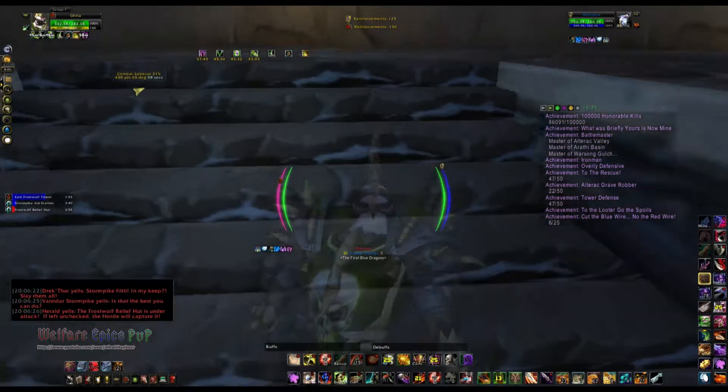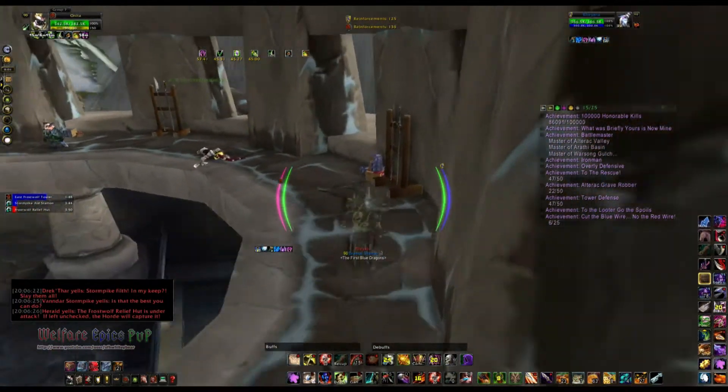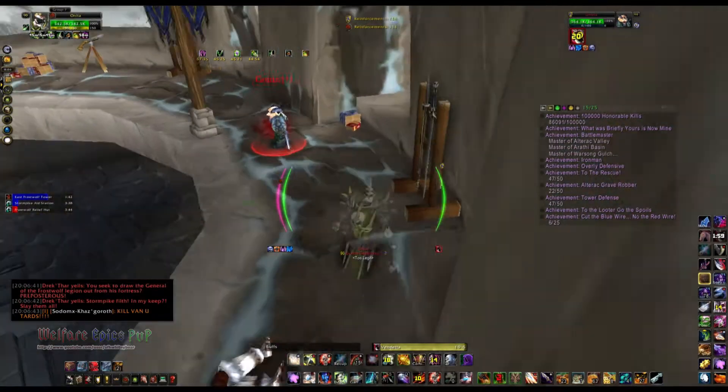I've replaced Shurik and Toss going into this one. Anyway, here we are at Icewing Bunker. Here's a Death Knight, so I'm going to go ahead and throw Vendetta on him and open up because I'm not seeing anybody else.